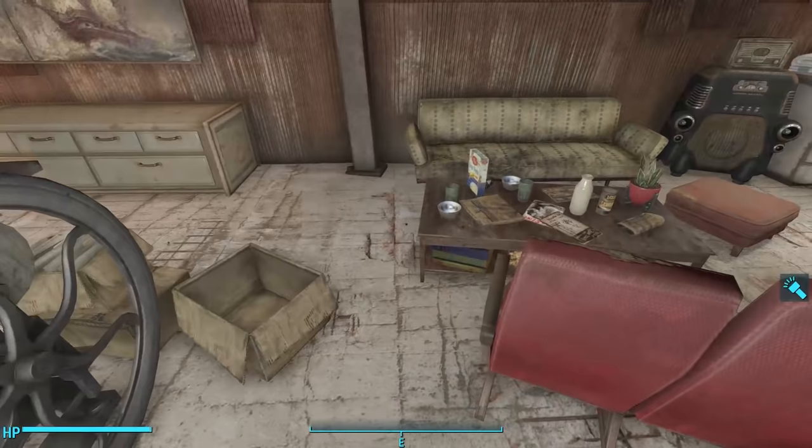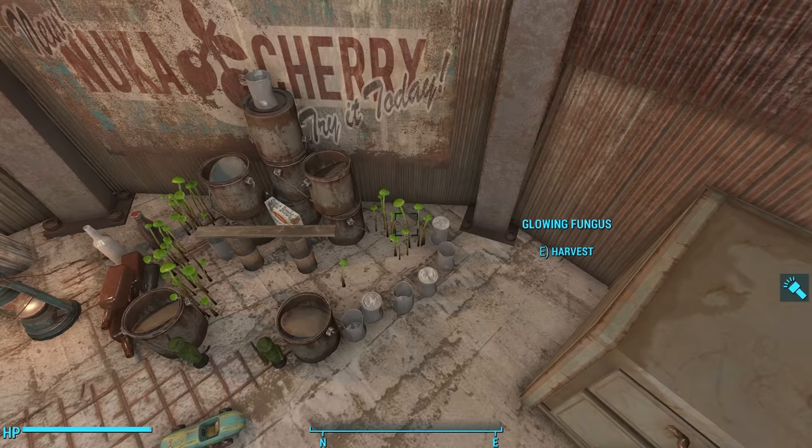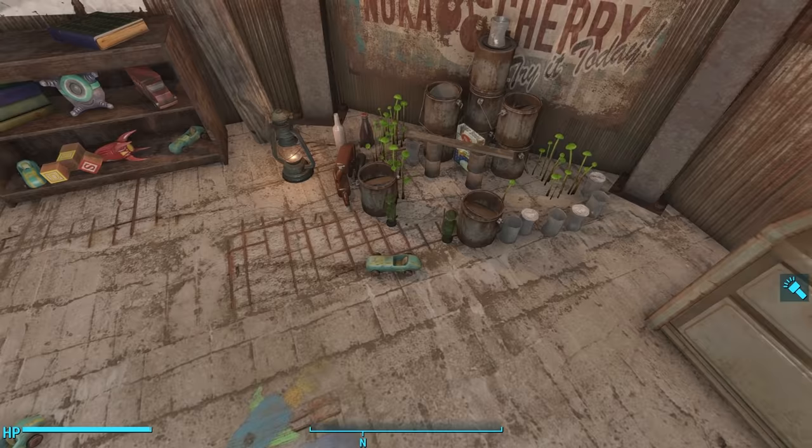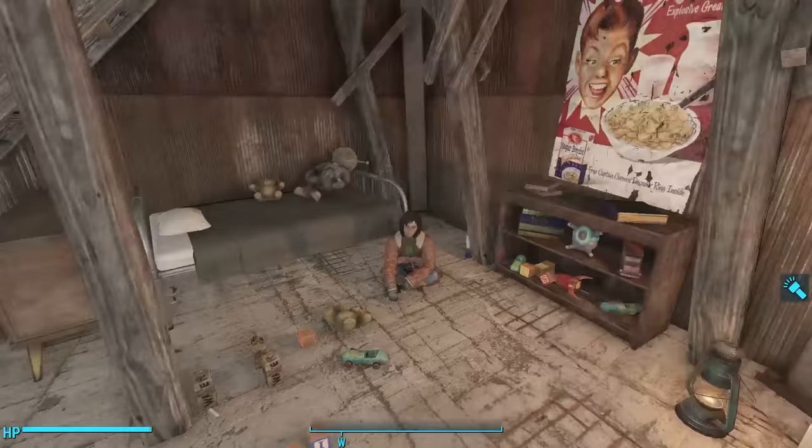In the back, young Nat has her own area as well. After all, Piper has to share this room with her younger sister. Nat has all sorts of toys on the floor where she's been coloring. Looks like she's been using paint cans and soup cans as some sort of obstacle course for a toy car. There are more toys stacked up against the wall, and she has a nice Jangles the Moon Monkey on her bed.